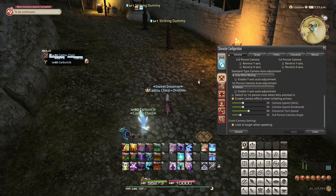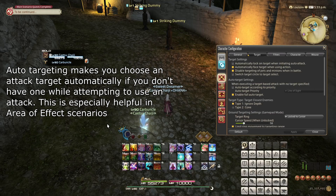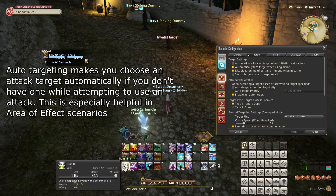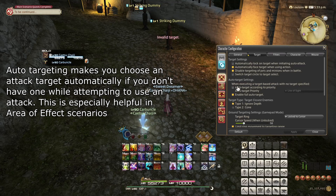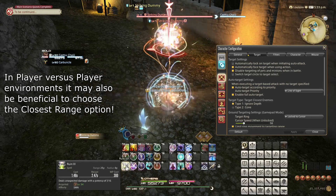Next, under the target submenu, we have a handful of useful settings. First off, if they're not already toggled, you may want to turn on all of the outer target settings. I would recommend using line of sight as the target priority, although melee jobs may benefit more from the closest range option.